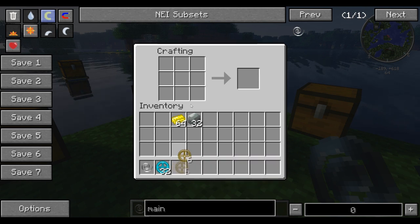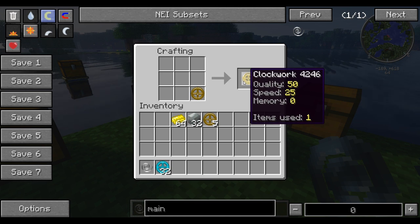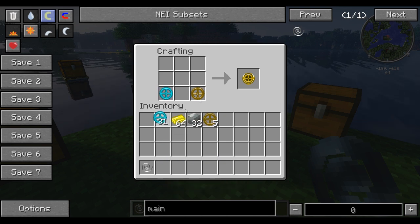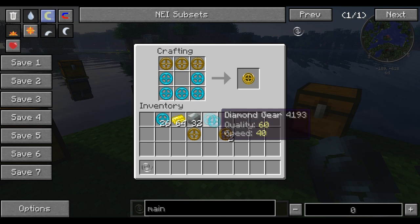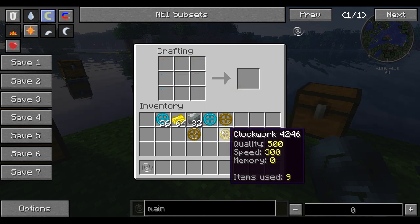If we put a component in, we can see we're making a clockwork with 0 memory, 25 speed, and 50 quality — items used: 1. With a bronze gear we get those stats. If we put a diamond gear in instead, it gives 60 quality and 40 speed. Putting in more gears combines their values and makes them higher. We can mix and match in different ways — for example, 500 quality and 300 speed.